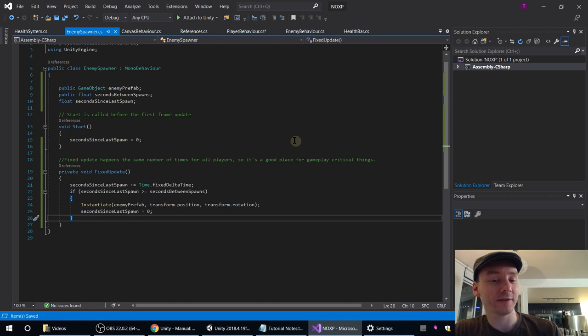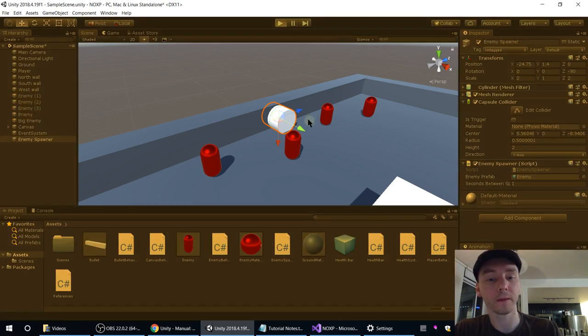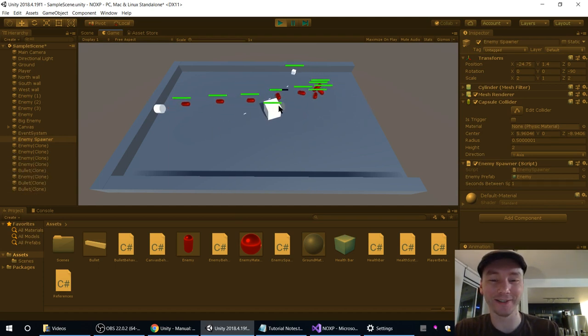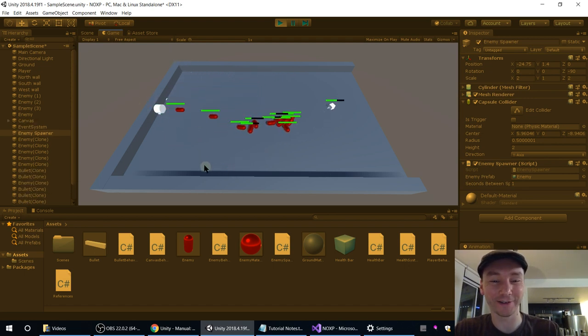And is that more or less it? Yeah, that seems like everything. We already set secondsBetweenSpawns and it has reference to the enemy prefab. Let's just play — are we already done? There comes one! They come out as lozenges — they come out sort of like torpedoes, heading straight towards us. That all works, that's cool.